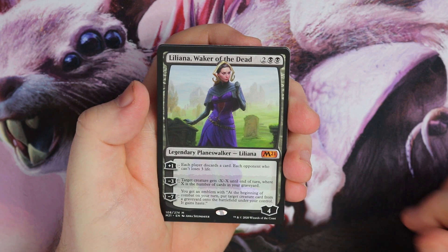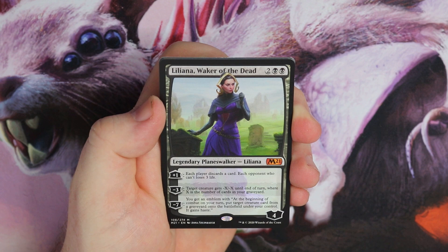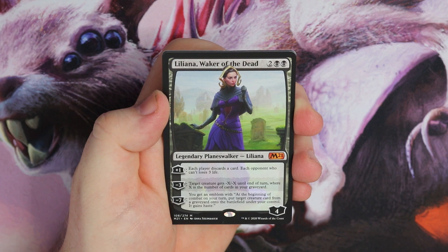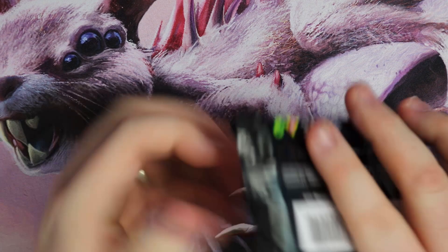I am loving this first card, really cool. Not sure how good it's going to be, but I hope it's going to be really good. Four-mana Planeswalker with four loyalty. Each player discards a card — each player who can't loses three life as the plus one. The minus three is target creature gets minus six, minus six until end of turn where X is the number of cards in the graveyard. And that minus seven looks really sweet — you get an emblem, and at the beginning of your combat on your turn, put a target creature card from a graveyard onto the battlefield under your control and it gains haste. That is a very good start. First pack, love it.